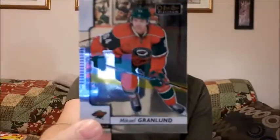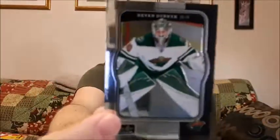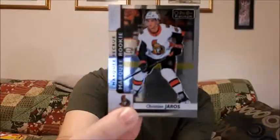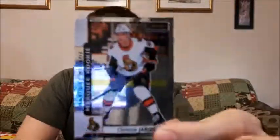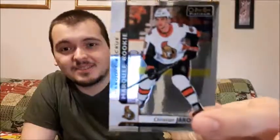Last pack — let's see what we can find. Mikael Granlund, sorry. Louis Eriksson. A retro for Devin Dubnyk — not too familiar with him, I know a lot of you guys are probably going to say I should know his name. And a Marquee Rookie for Christian Jaros — I might be pronouncing that wrong. I am a fan of the Ottawa Senators, so this is a good one for my Ottawa Senators collection. That would be the top card for me personally. Please take care, peace.